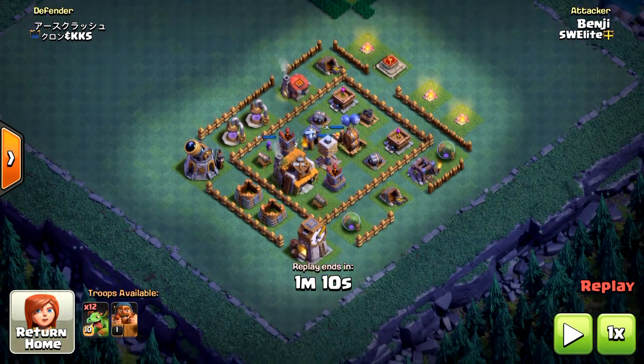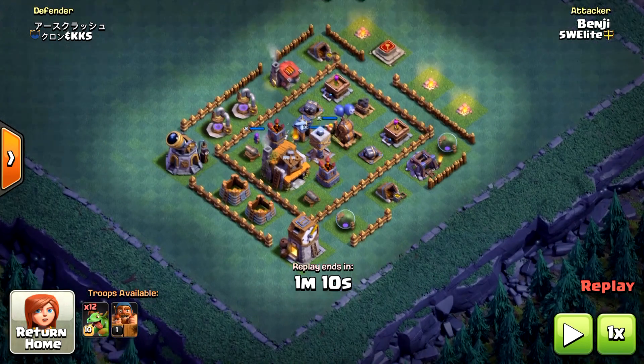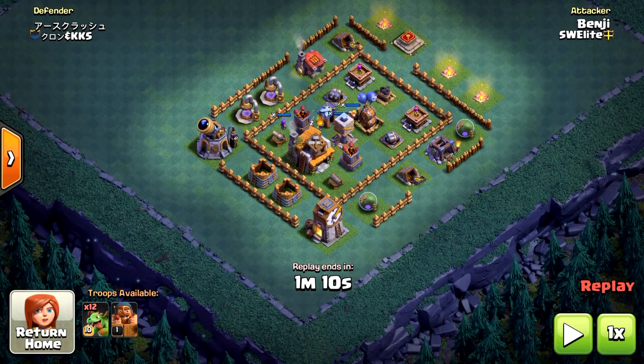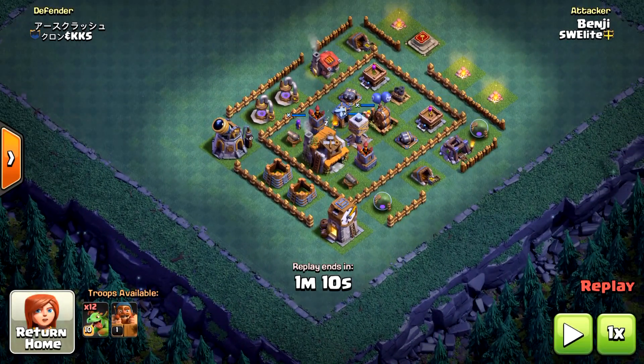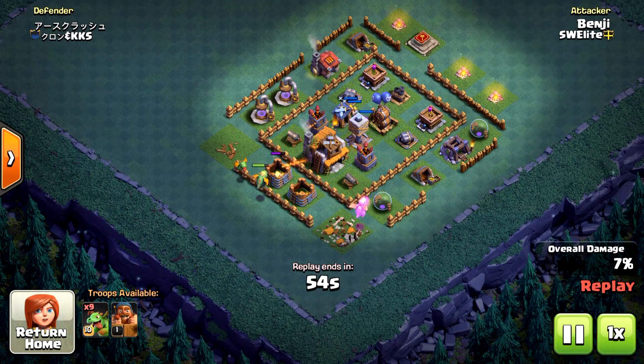This base is kind of difficult for baby dragons because the firecrackers and the air bombs are centralized and the archery towers are lowered, which gives them a much higher damage output. However, two high-health buildings aren't protected by any defenses — the laboratory and the clock tower — so I begin by clearing them. You should always look for buildings like that before you start your baby dragon attack. After that, I deploy 7 to 9 baby dragons around the base, trying to separate them enough to keep their rage, saving the remaining dragons for where they're needed.